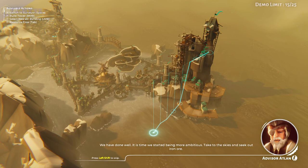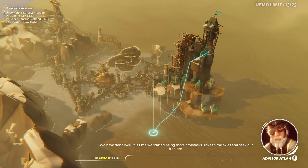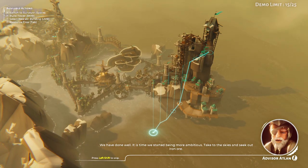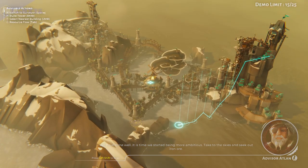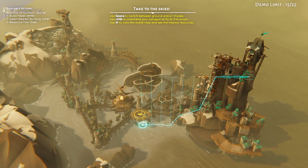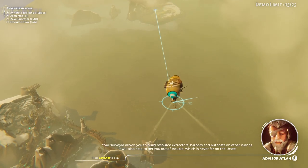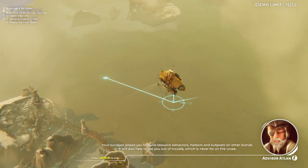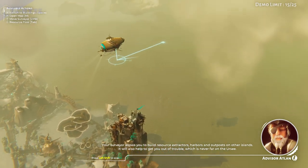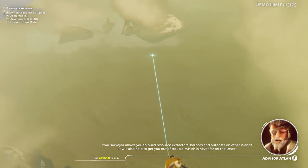We have done well. It is time we started being more ambitious. Take to the skies and seek out iron ore. Your Surveyor allows you to build resource extractors, harbors, and outposts on other islands. It will also help to get you out of trouble, which is never far on the Ursi.